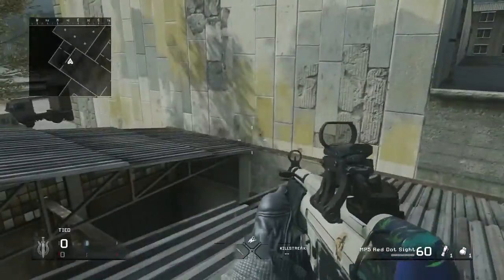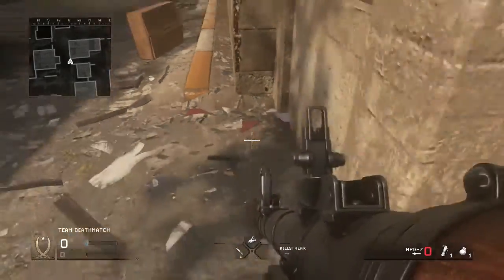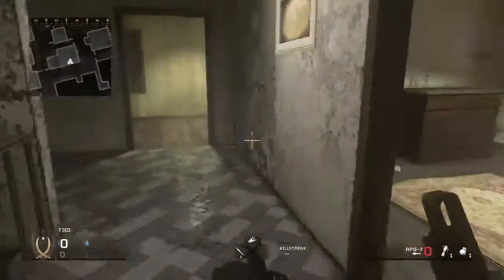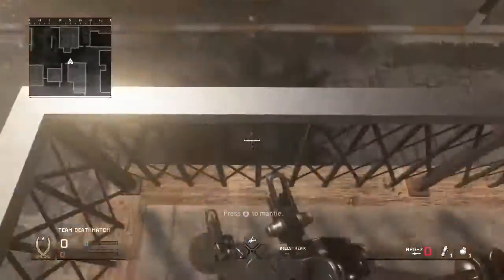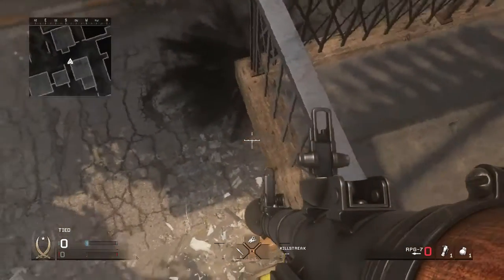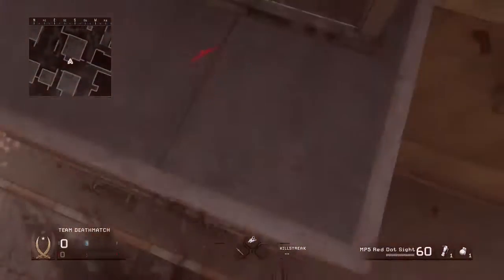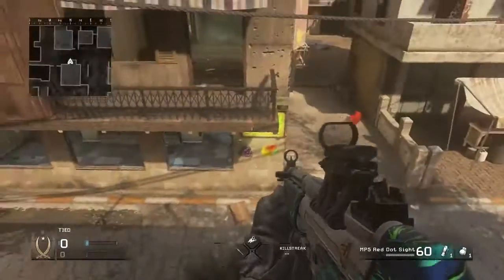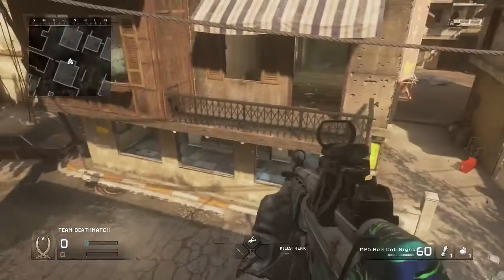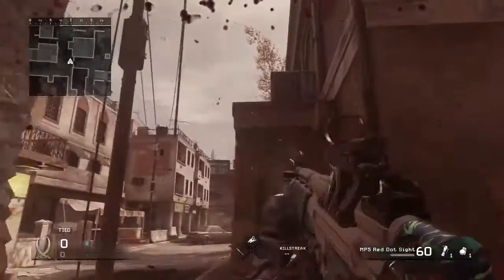I recommend starting with the RPG strafe on the Strike map — it's very easy to get to and much easier than the one on Vacant. All you have to do is climb the staircase, line up your jump by crouching all the way to the end of wherever you're jumping from, fire the RPG, sprint, and jump. If you're landing to the right you're not turning enough; landing to the left means you're turning too much; not getting enough height means your timing is off.